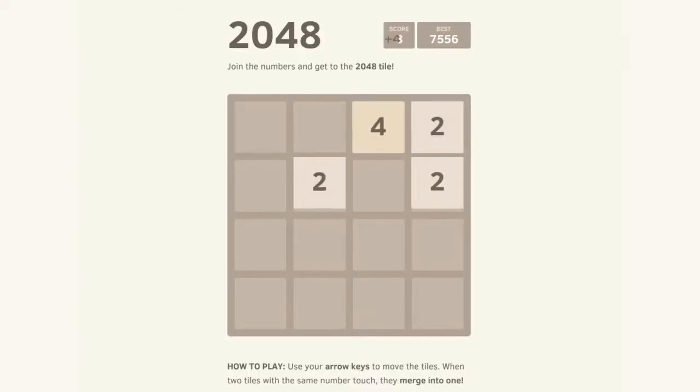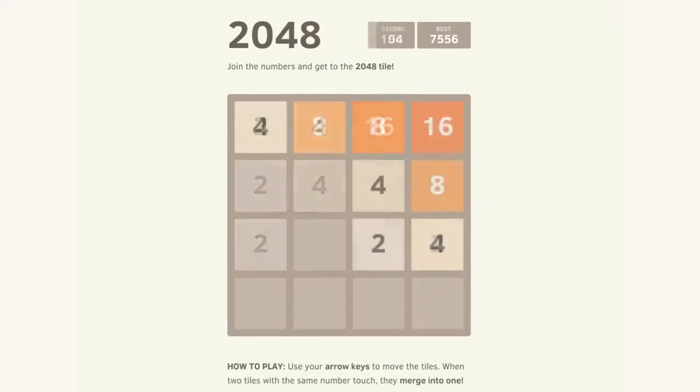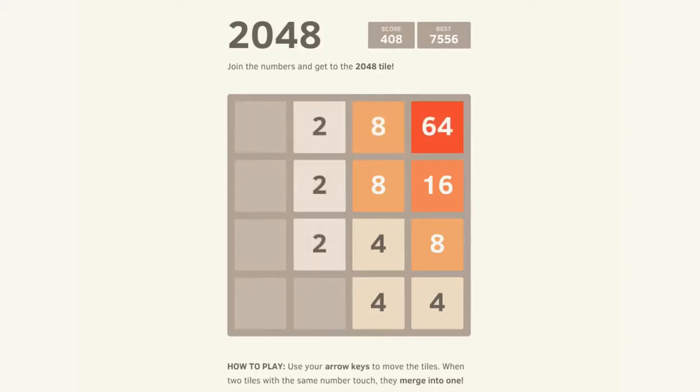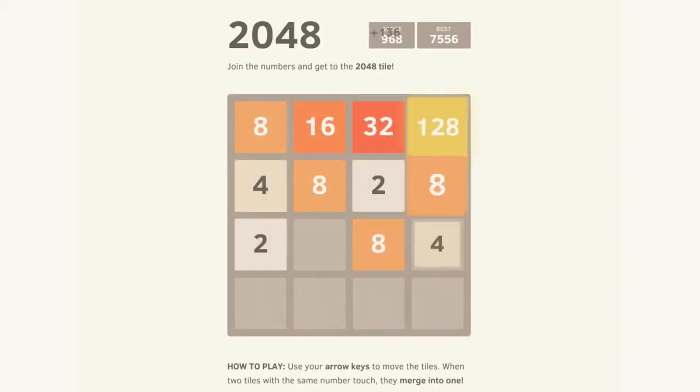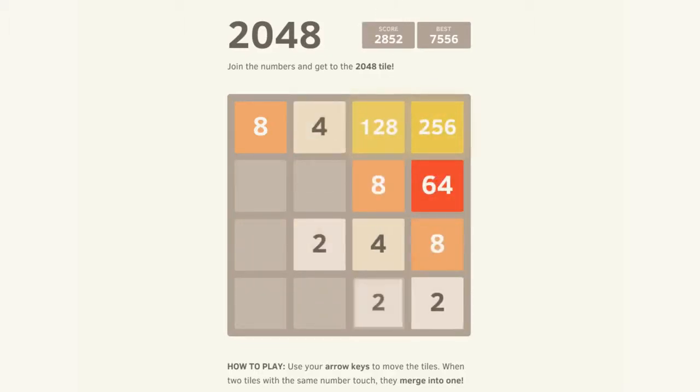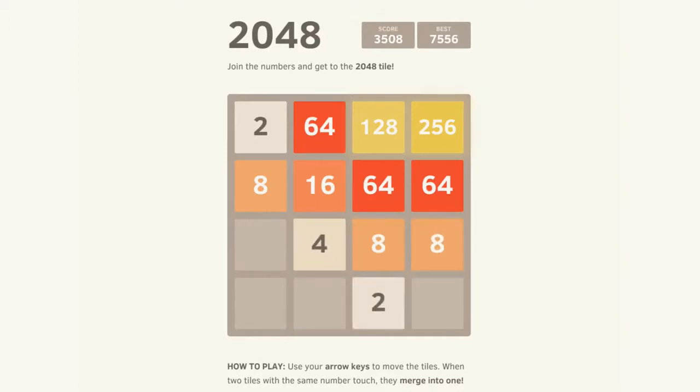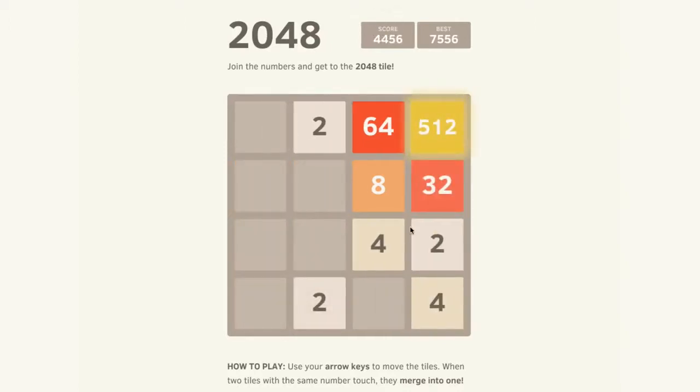A few days ago someone made a game called 2048. In it you use your arrow keys to move these tiles. When you press the up arrow key all the tiles move up. When two tiles with the same number touch each other they merge into one bigger number, and it is your goal to get to a 2048 tile, which is really hard by the way. Over time the numbers get bigger and you need more space, making the game harder. There's a link in the description — check it out, or not, because it's pretty addictive.